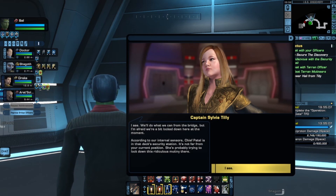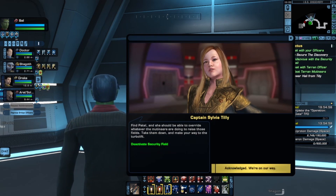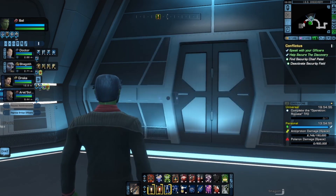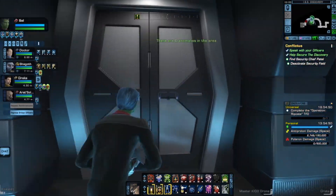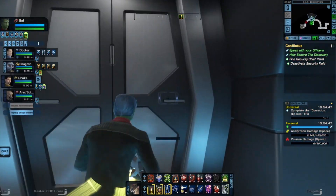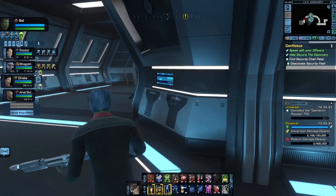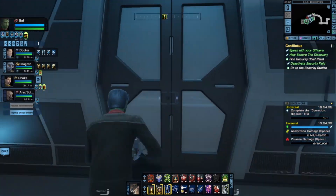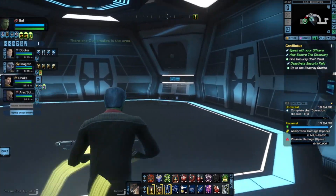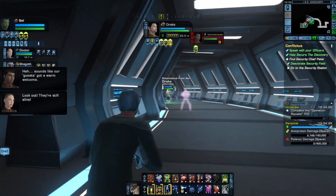We'll do what we can from the bridge, but we're a bit locked down here at the moment. According to internal sensors, Chief Patel is in the security station on that deck — it's not far from your current position. Find Patel; she should be able to override whatever the mutineers have done. She's not dead — they've just locked her in somewhere. Saving the security field — we're free. Sounds like our guests got a warm welcome.